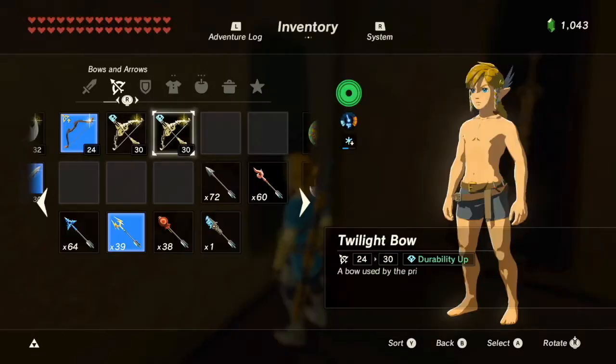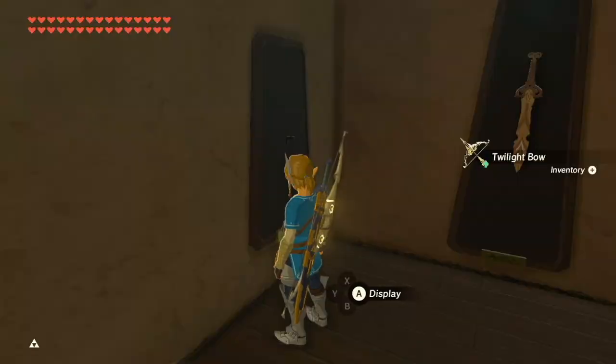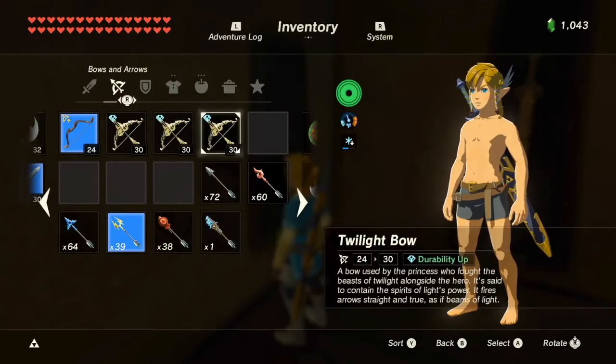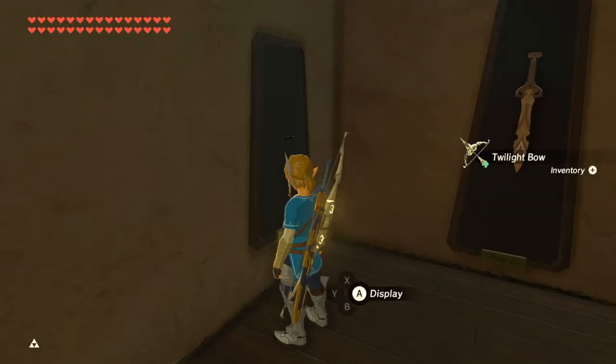Mount it on the wall, then take it back. And as you can see, I now have another Twilight Bow in my inventory. Continue to equip the Twilight Bow, hold it with Z-R, switch bows, then mount it on the wall until you have as many as you like.